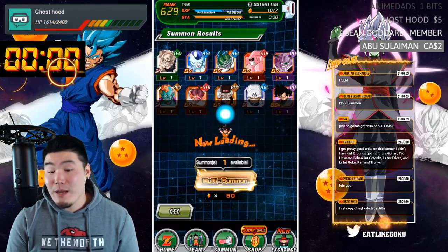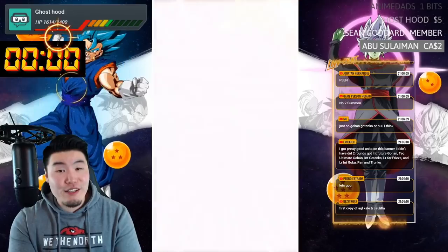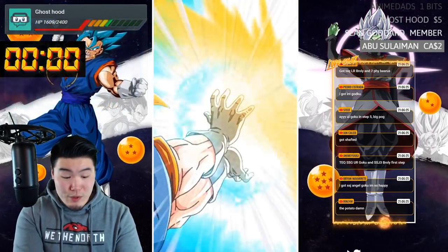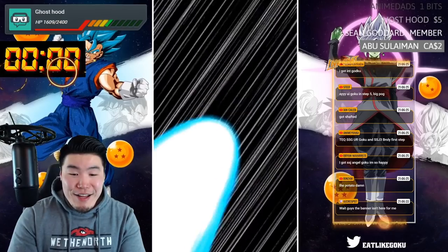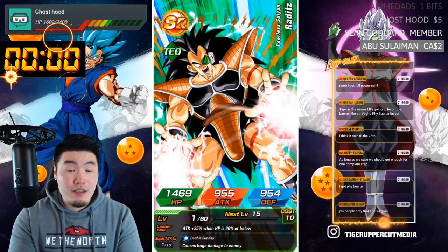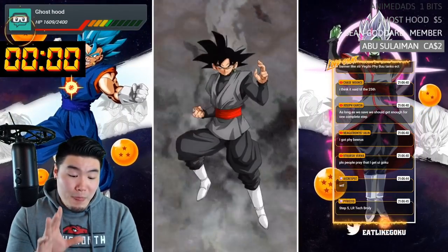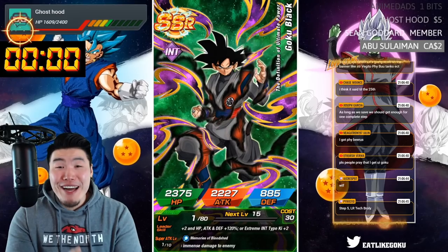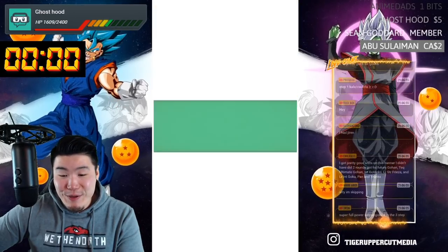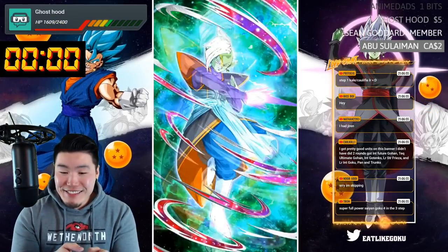Now Step 4. Here is something — we have a good chance to get something I need now. Come on. Super Vegito once again — or Super Potato, apparently, according to YouTube. The banner isn't here for me — there's no way, AJ. The banner should be there for everybody, so maybe close your game or something if you're having issues. Super Full Power Saiyan 4 Goku in Step 3 — nice, good for you. The Legends banner is absolute fire — I advise you to definitely summon if you guys have CC.